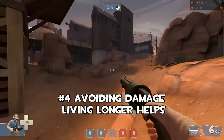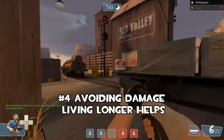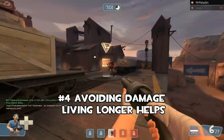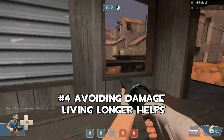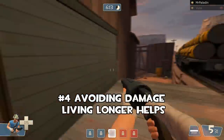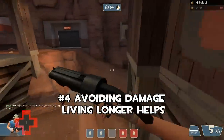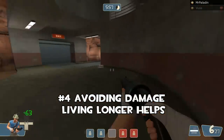Next thing you want to learn: avoiding damage. I'm playing around with Vassir — he's a demoman and I'm just going to try to pick some damage on him while trying to avoid damage myself. I know he's going to want me near surfaces, so I'm jumping around off the edge where he can't hit me. Now he's a soldier — I'm not much of a match in those narrow corridors — so I try to get away and come at a different angle. Avoiding damage helps you stay alive longer.